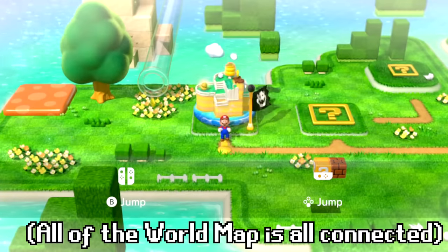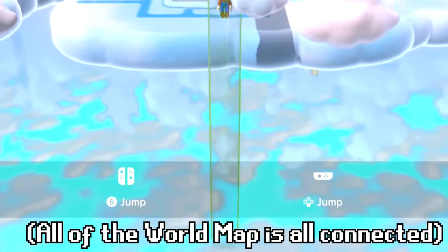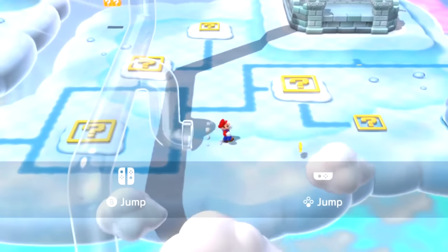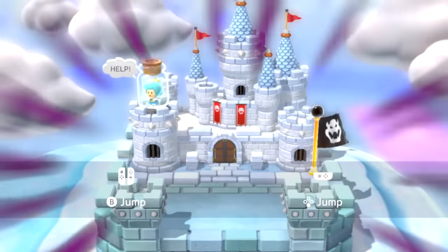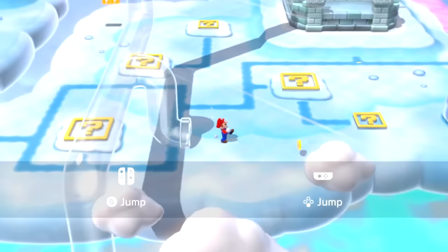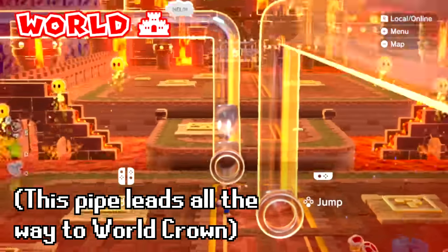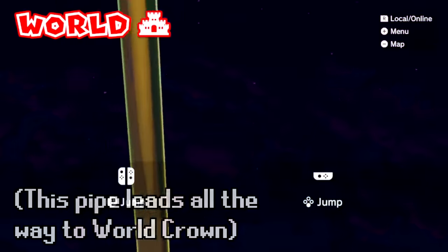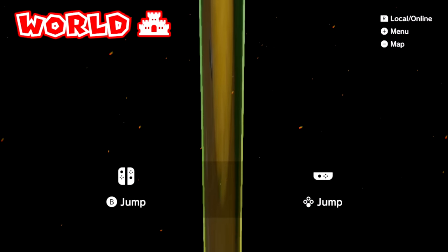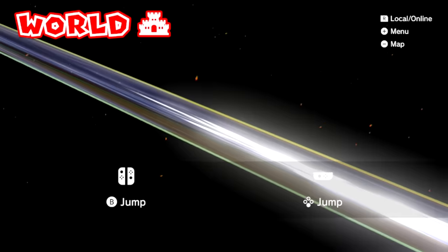All of the world map in this game is connected. I added a custom clear pipe so that you could use it from the start of the game and go between worlds. Every time you first reach a new world, you'll have the cutscene play of the Sprixie at the castle calling out for help. I also added a long pipe that goes all the way from this world up to Champion's Road, and it goes really fast — so for a moment you see some strange stuff in the background while between worlds before it loads.